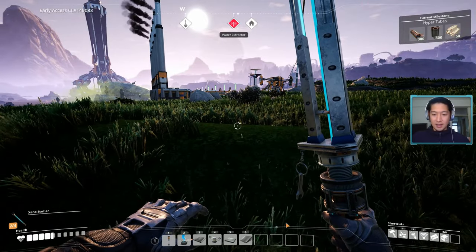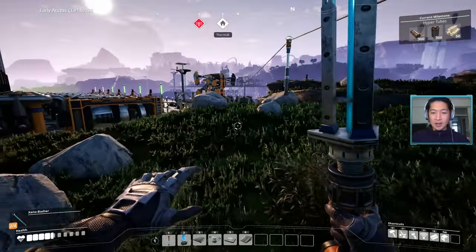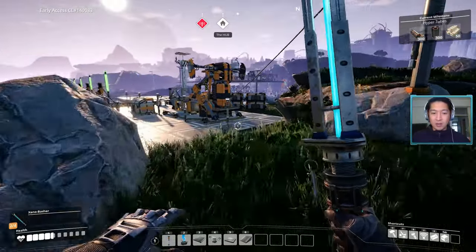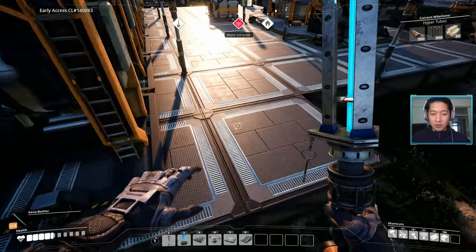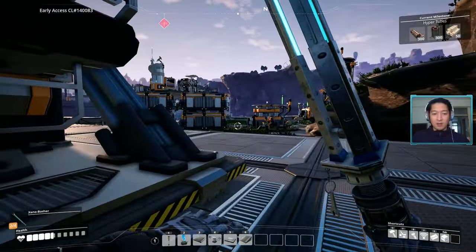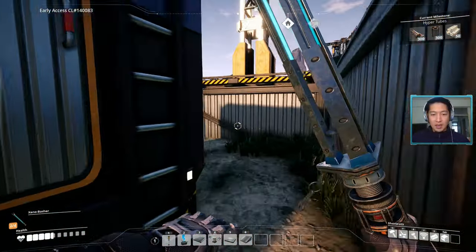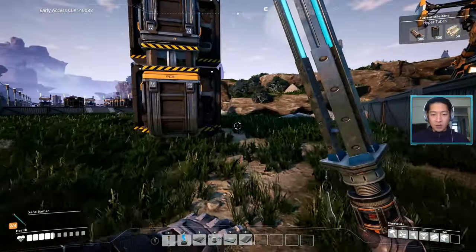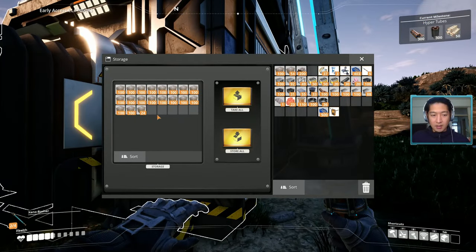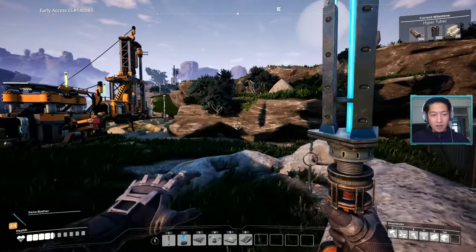Alright, how are we doing on time? 22 minutes — got about 5 more minutes of gameplay. We're going to go get some solid biofuels so we can clear those trees and start laying out our steel factory. We'll just get one stack for now. We're probably going to need more concrete, so we'll get a couple stacks of that. And we're off.